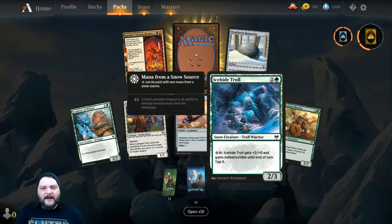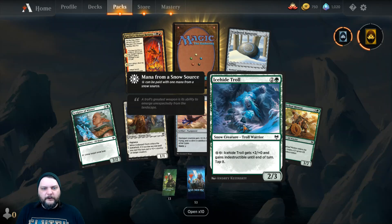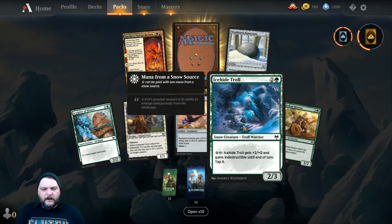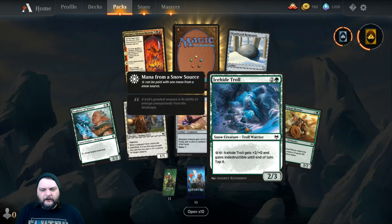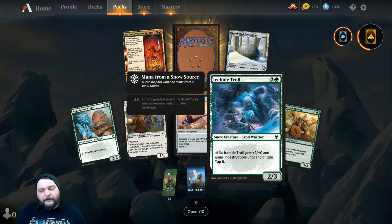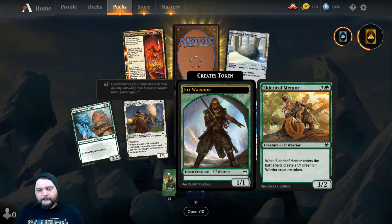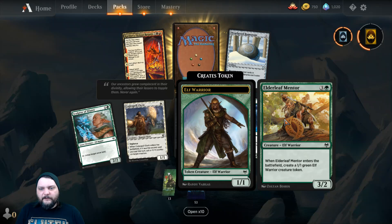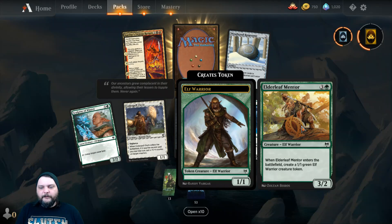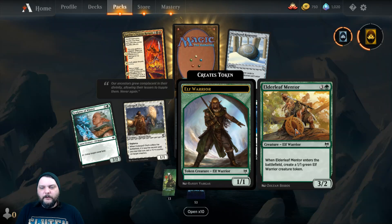Then we got Ice High Troll — a 2-3 Troll Warrior for 2 and a green. You can pay 2 white mana and it gets +2/+0 and gains Indestructible until end of turn, then tap it. Unlike former trolls in Magic the Gathering, it does not have Regenerate. Elderleaf Mentor — 3 and a green for a 3-2 Elf Warrior. Enters the battlefield, create a 1-1 Green Elf Warrior Creature Token.